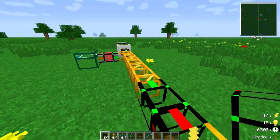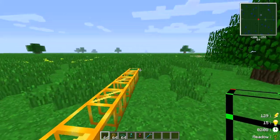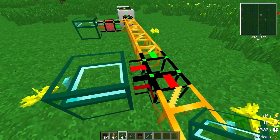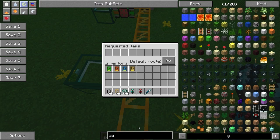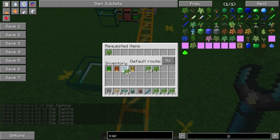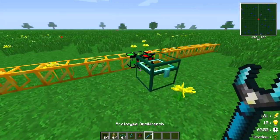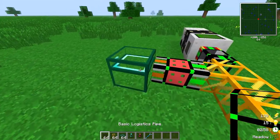Now this pipe is looking in the system where it can store items. Let's make an item sink for it. This side turns green and this side turns red because there's no other inventory or logistics pipe connected there. Once we add the chest, it should be okay. Let's get some saplings as a test — I'll tell this pipe to accept oak saplings, and if I add a lot of them the quicksort module will sort and store them.